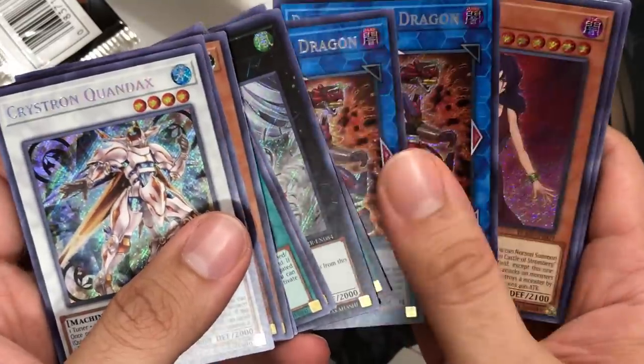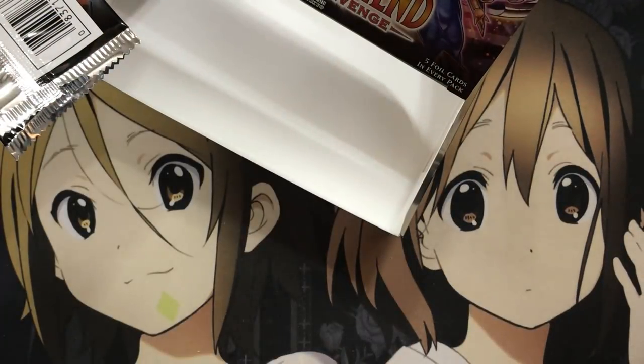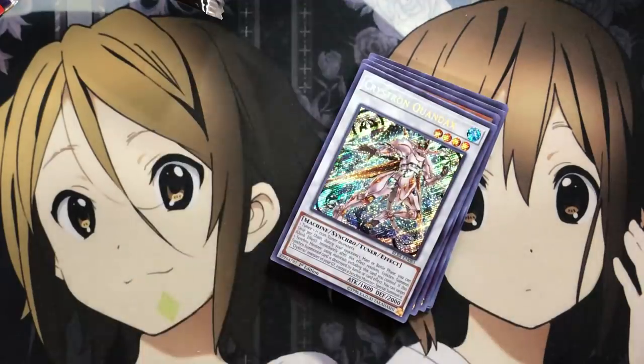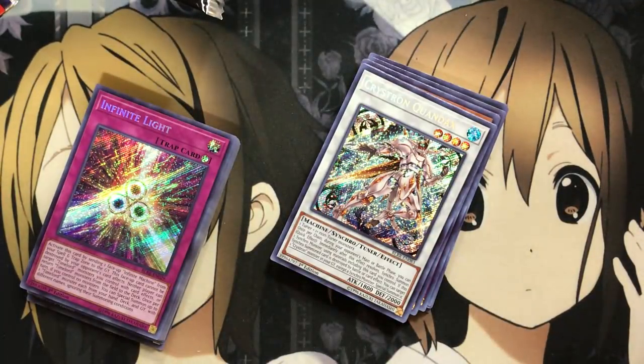All in all, very, very happy with both boxes — especially the double Borogard and the double Gumblar. That is crazy. Plus, we pulled Stromberg from the second box — I'll take that as a win. Plenty of foils too with the Secret Rares, and all these Ultra Rares I'll have to go through and organize. I hope you guys enjoyed the opening. Please don't forget to leave a like and subscribe. Until next time, Kira Twig out.